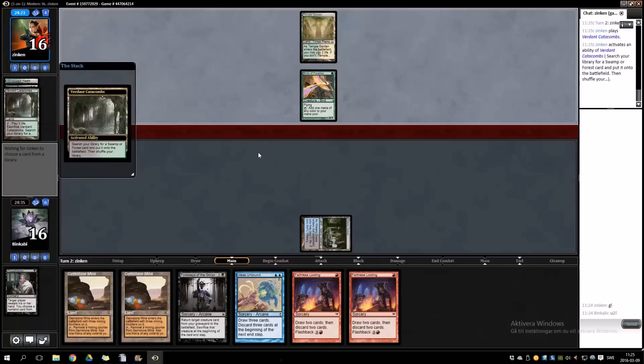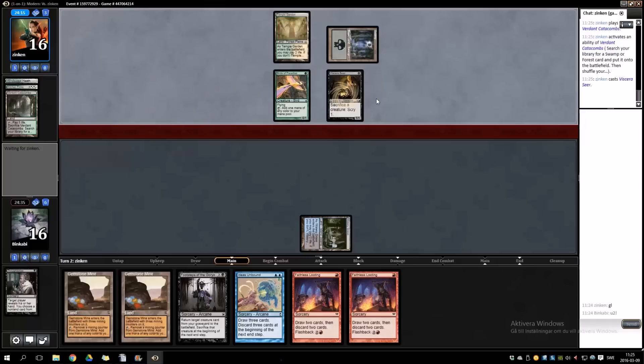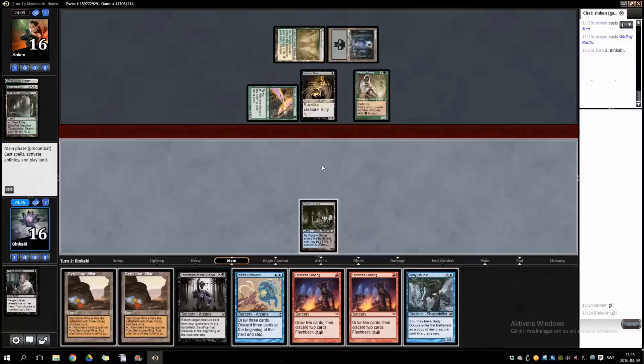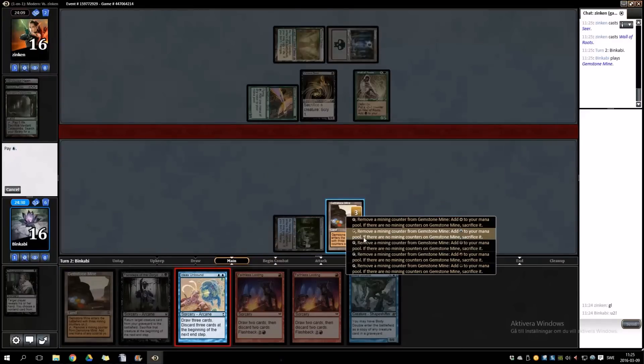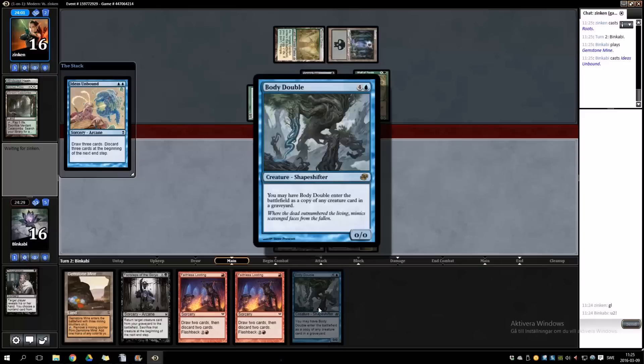So you have Wall of Roots, Seer, land, random. Body Double. I'm gonna go for Ideas Unbound since I already have one card I can easily discard.